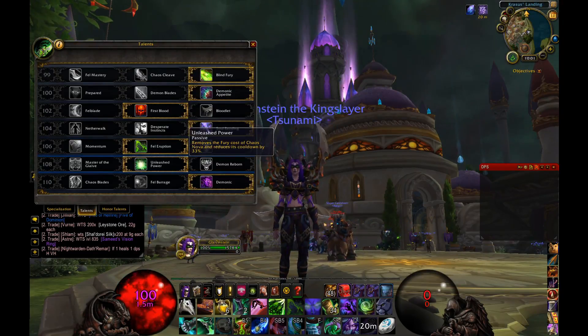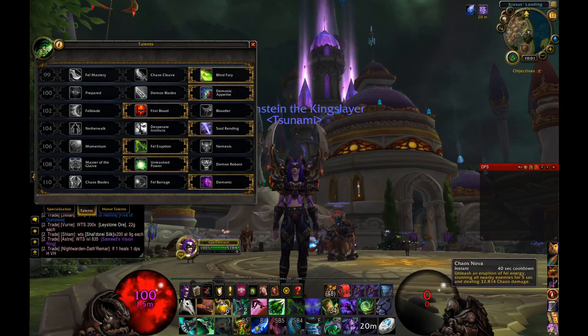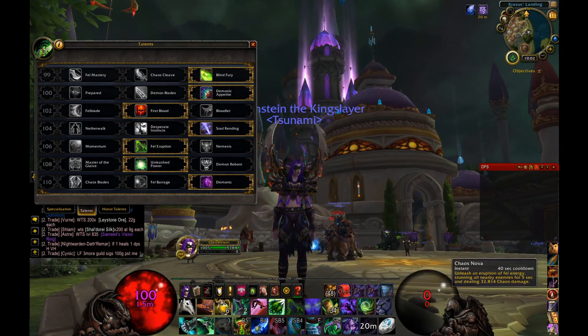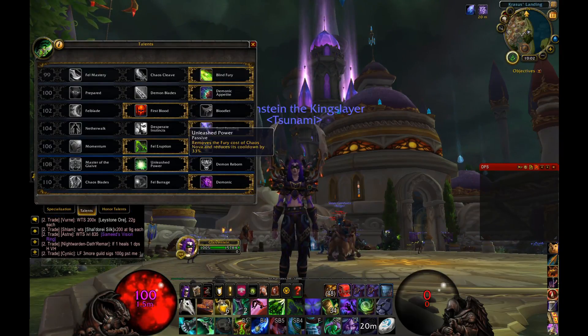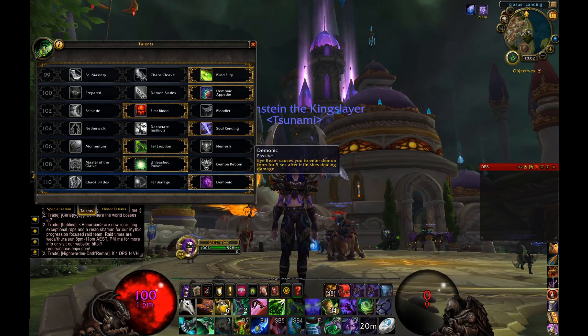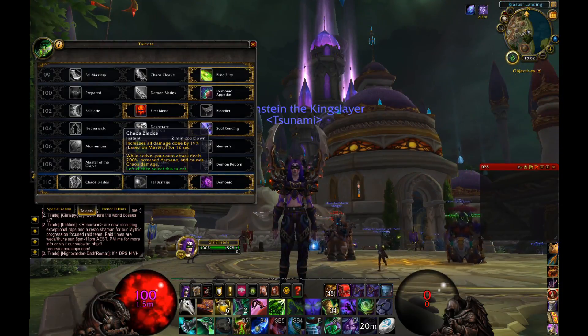The second change: instead of Demon Reborn, I take Unleash Fury, which removes the fury cost of Chaos Nova and reduces its cooldown by 33%. More Chaos Novas means more five-second stuns. The fact that it costs no fury and you can do it more often is a godsend.